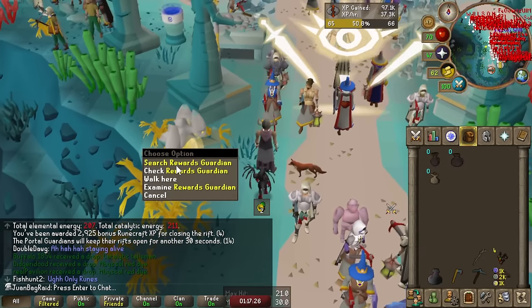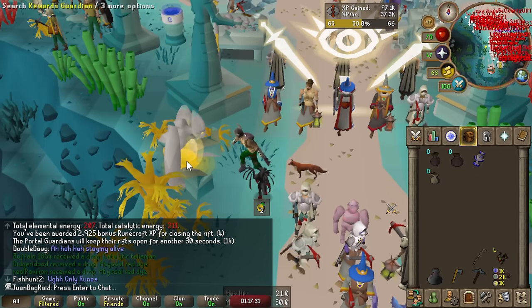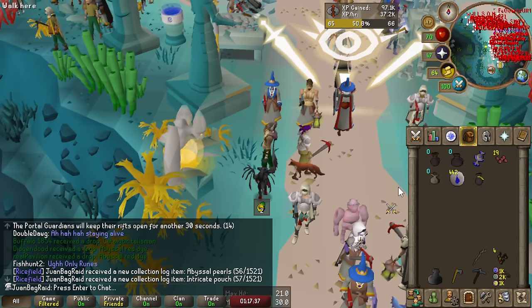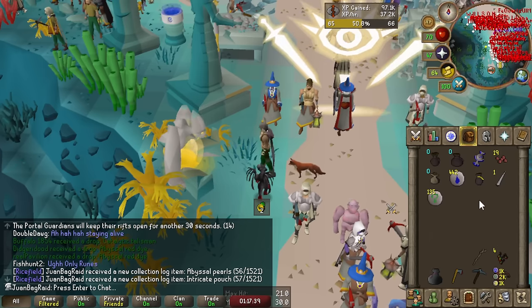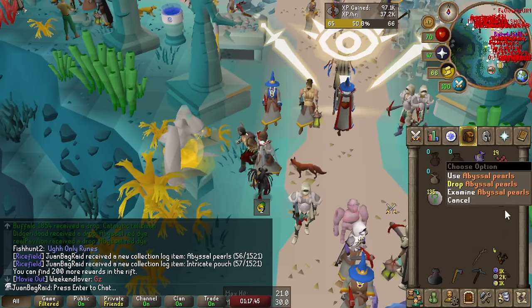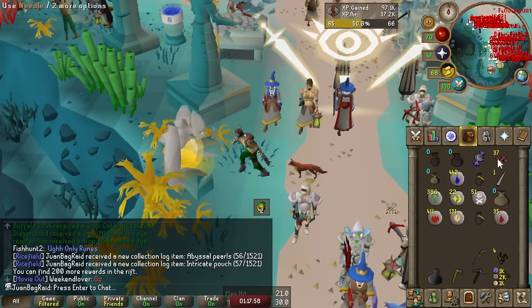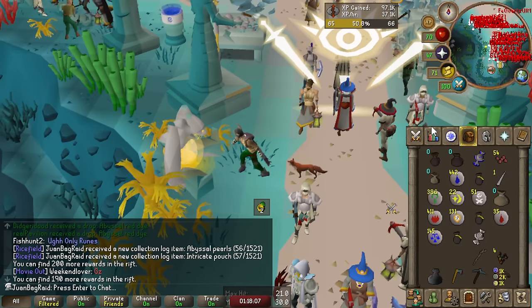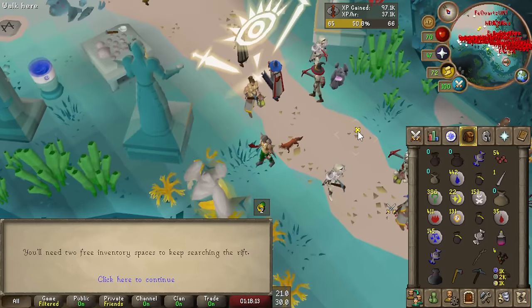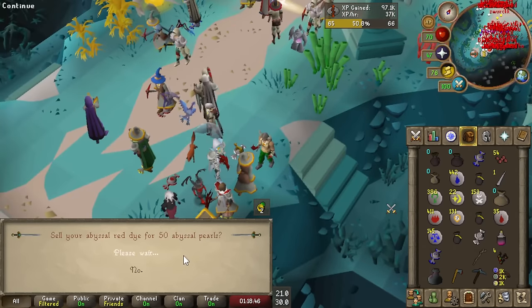Alright, let's go - it's going to auto loot. 19 pearls right away - that's a good start. Instantly we got pearls. I hate the needle items, they're so troll. We already got the giant pouch too. Yes! One out of eight - no way I got a die! That's actually so good because I can trade it in. Abyssal red die - 50 pearls! That's going to really ensure we hit 400. I also got a hard clue, a crystal key, and a catalytic talisman. If I do Mourning's End Part Two I can use the talisman to go to the death altar.